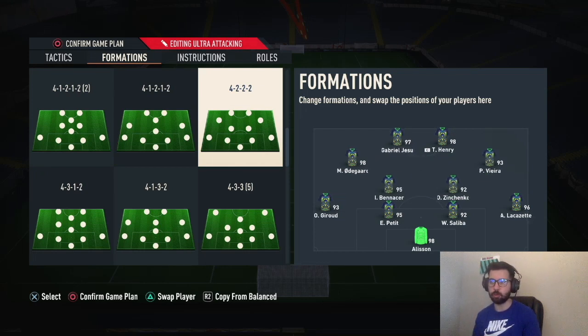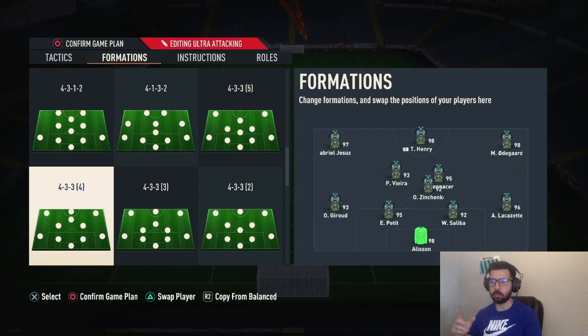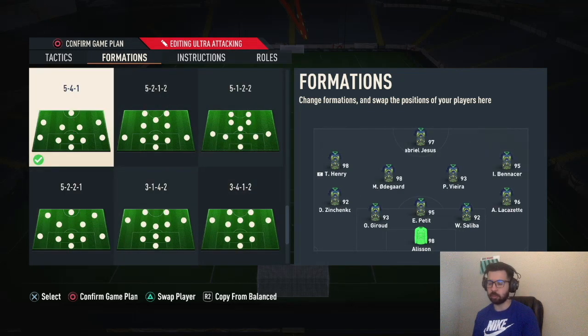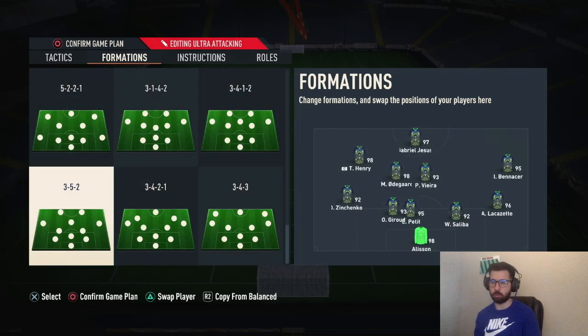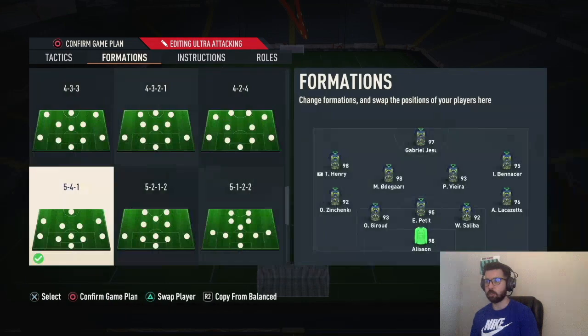It counters 4-3-2-2. The only way you can really beat this formation is by playing a 4-3-2-2 with your right CAM and left CAM as strikers on stay forward, or a 4-2-3-4 with both wingers on stay forward and your CAM on stay forward too. That's the only way to break it down because it's so hard to beat — or if you mirror match it with a 5-4-1, or use a 3-5-2, which is a really good formation to counter almost any other formation.